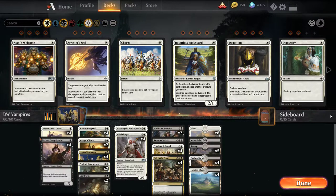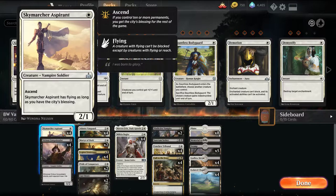I'll walk you through a couple of the card choices. We have Sky Marcher Aspirant — it's a 1-mana 2/1, which is already a pretty good stat. If we hit the City's Blessing, which is basically 10 or more permanents on the field at a given time, it gains Flying as well. So it becomes an evasive late-game threat, and it is a Vampire.